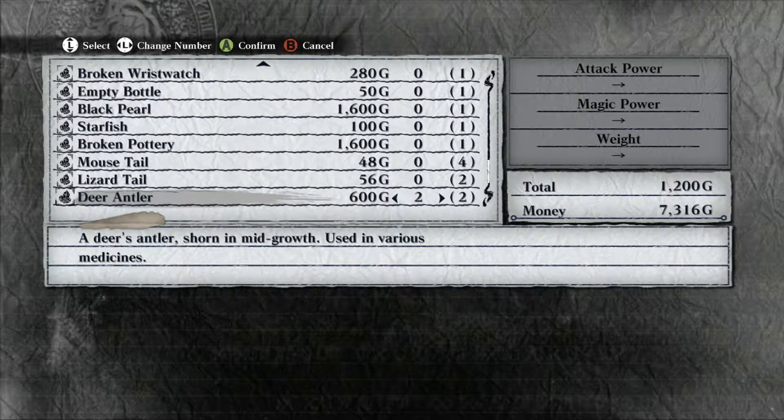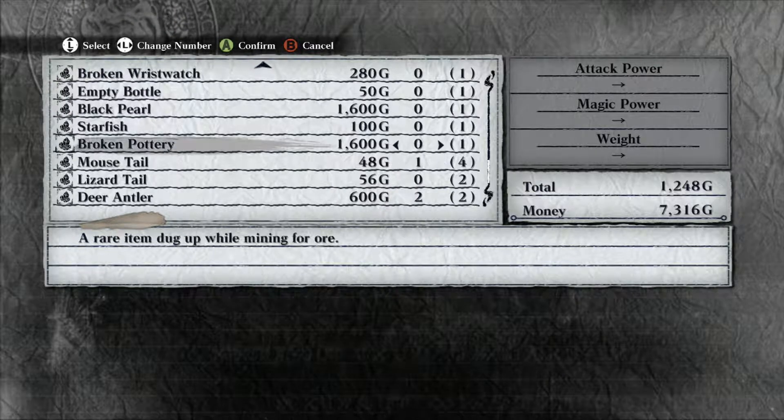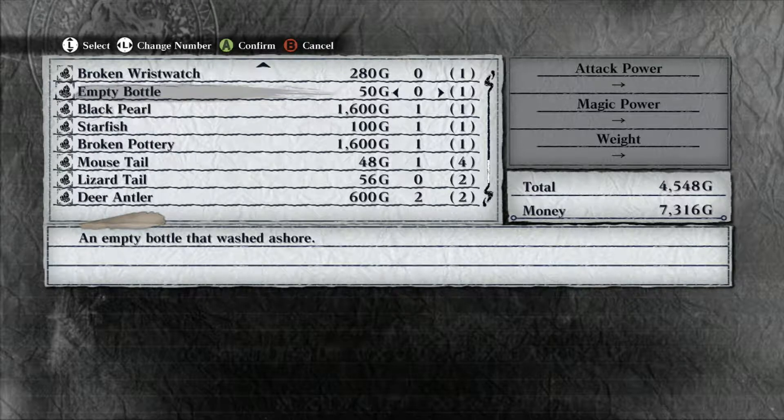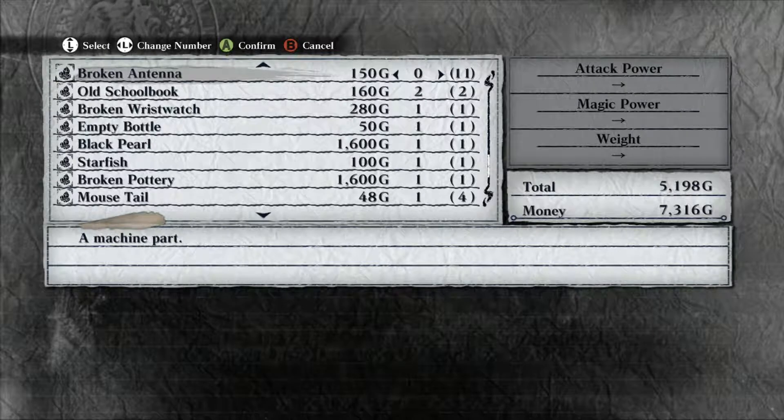I need to have these antlers. I still need a lizard... I thought I had three lizard tails. I have that broken pottery, starfish, black pearl, bottle, wrist watch, the old school books.